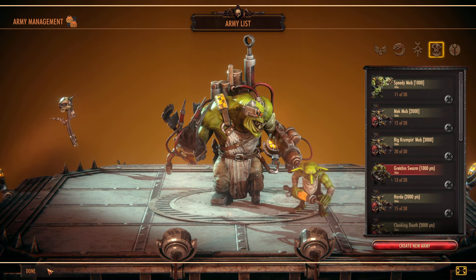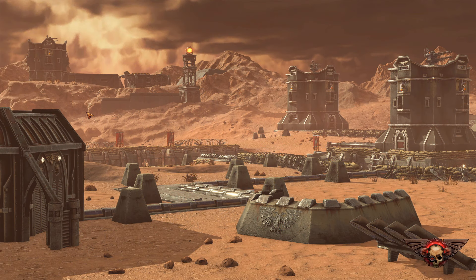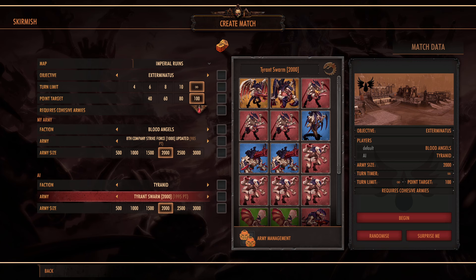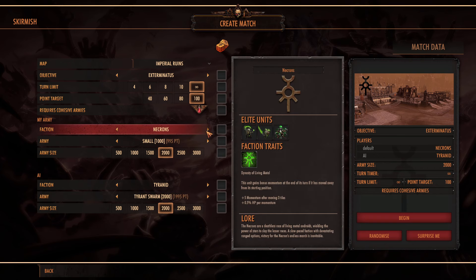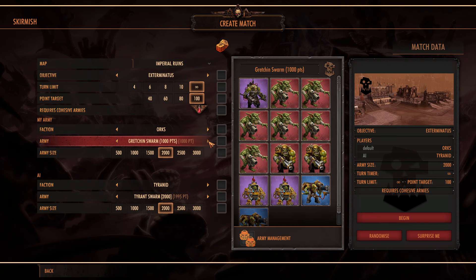We'll run it out. It's a pretty standard Orc army. We're going to fight on an open area, fighting to the death on the Salt something-or-other map. For Tyranids, we want the same army we've been fighting - this one has upgraded rifles on the Tyranid Warriors, upgraded guns on the Termagants, a couple other scouts and stuff. The Exocrines are probably going to be the hardest thing to deal with. I don't have too many leaders in here, unfortunately just the Pain Boy, so hopefully that will be fine.